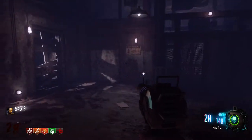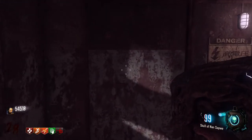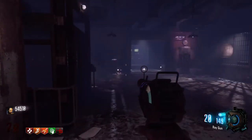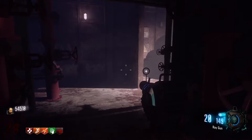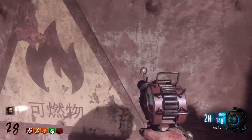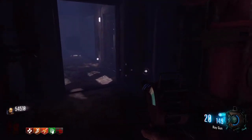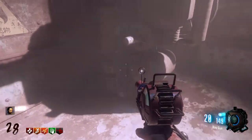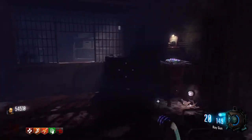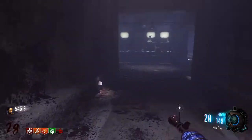Now I'm going to show you something special about this room. If you have the Skull of Nan Sapwe, you can come up and mesmerize this wall right here. Once you do, there's a little easter egg — I'll show you down below. You're in this room and I'm not too sure what it means yet. It could be a part of the easter egg or just a little hidden room — there's nothing in here that I can see. And right here is how you get down to the secret room that's part of the easter egg.